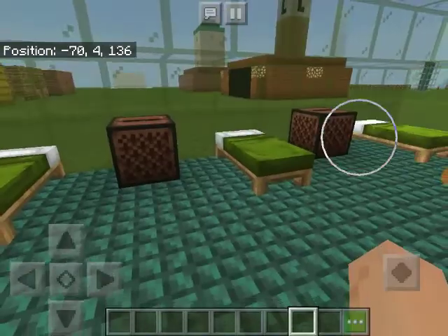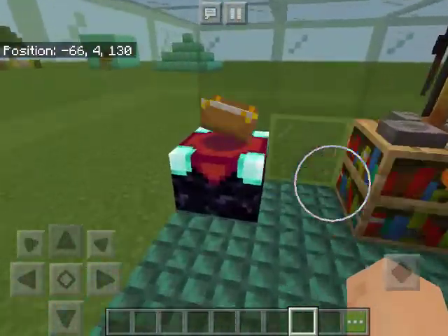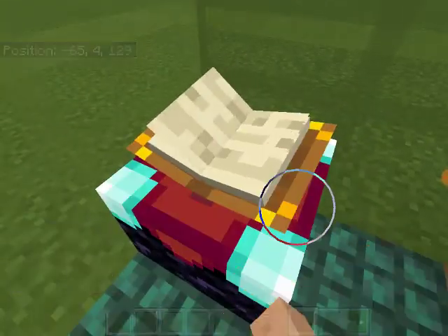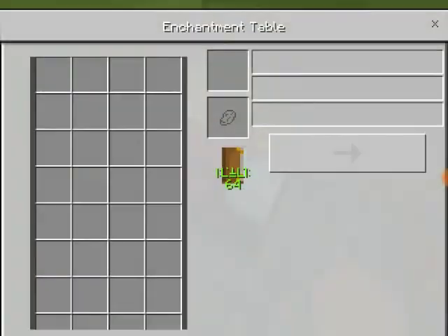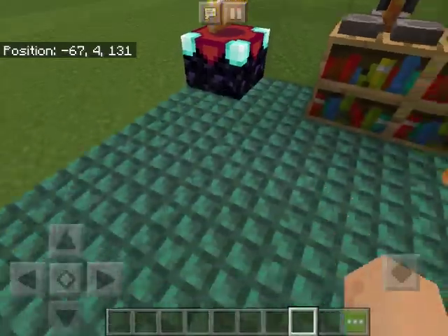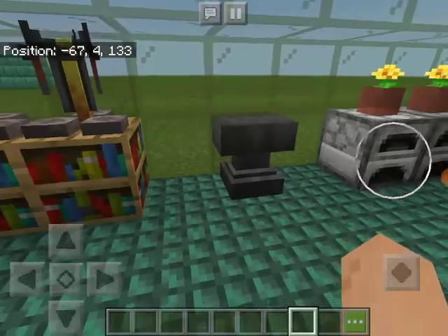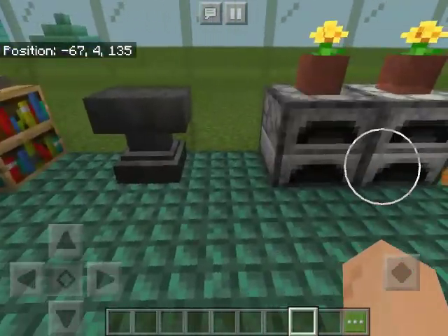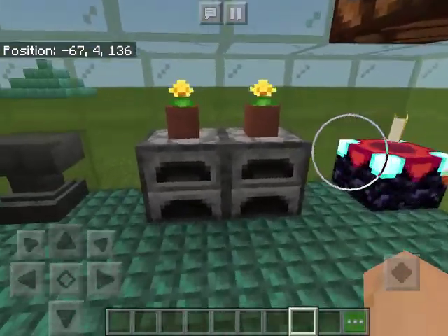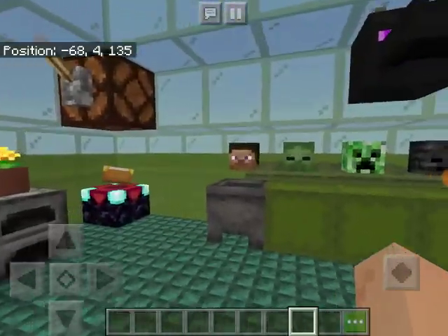Here are some green beds and some jukeboxes. I find that pretty cool. Here we have an enchanting table — it says 64 because that's my level. I have these two bruins dancing on top of the bookshelves, an anvil, two furnaces, and some flowers on top of them, plus another enchanting table.